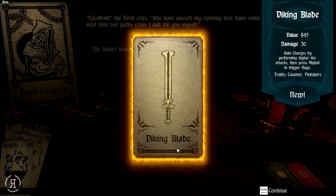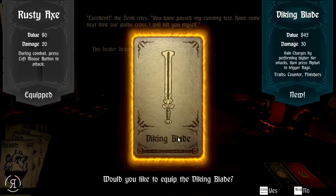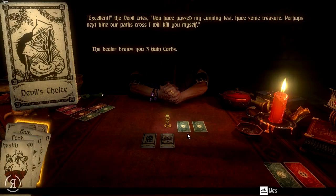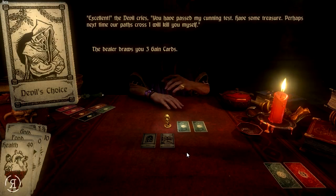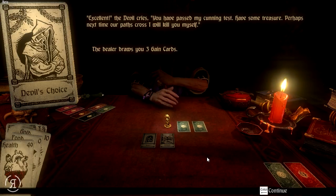Draw one equipment. We have acquired the Viking Blade once again! As you see, we can gain charges by performing higher tier attacks, then press E, I think it is. This is in beta, so do bear in mind that some of the font and conversations are not finished just yet. Would you like to equip the Viking Blade? Yes, of course I would. We have gained five gold, and then another five gold.